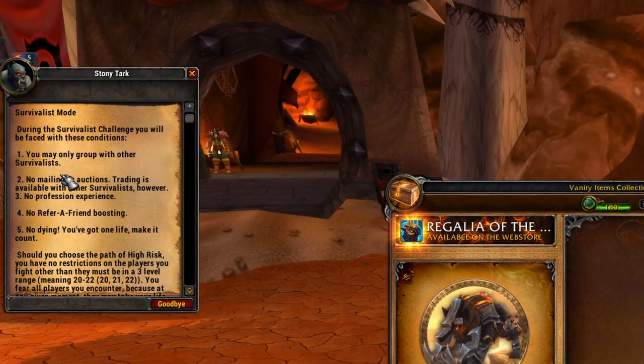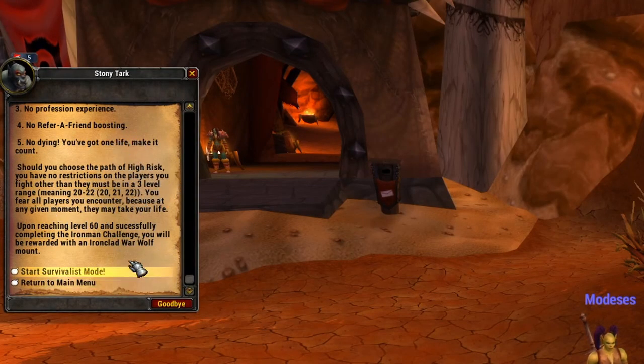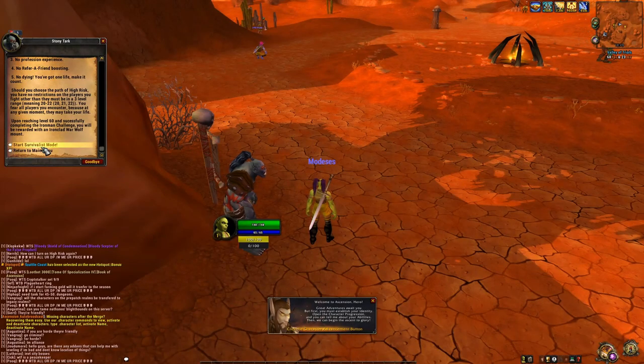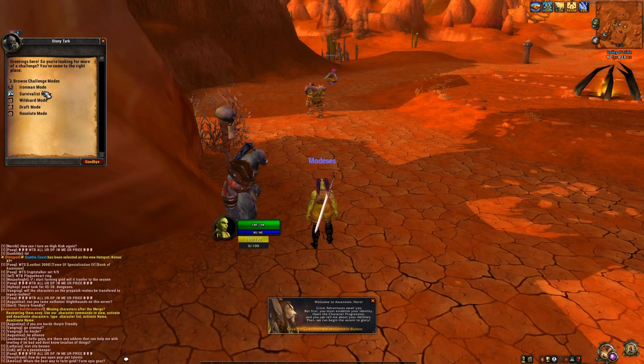Next one down the line is Survivalist mode, which is very similar to Iron Man challenge — it's essentially the same. The only stark difference is that you can group up with other survivalists. So imagine an Iron Man light mode, whereby you can group up and trade with other survivalists — not other normal players, but other survivalists. Apart from that, it's pretty much the same, including the rewards. I would recommend, if you're new to Ascension, first go and try out the game and play it normally. But if you'd really like to take on a challenge, get a couple of friends and try out Survivalist, especially for the reward. Only do Iron Man mode if you just want that extra challenge for your own reasons. From a technical and practical standpoint, it doesn't make much more sense to go for Iron Man over Survivalist — it's easier here.